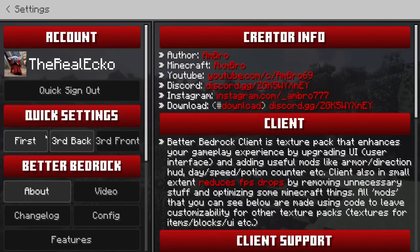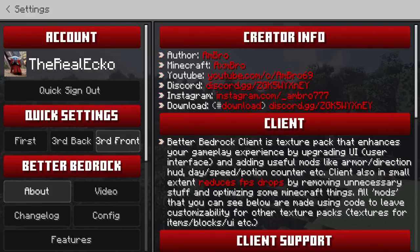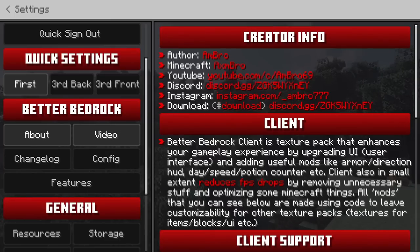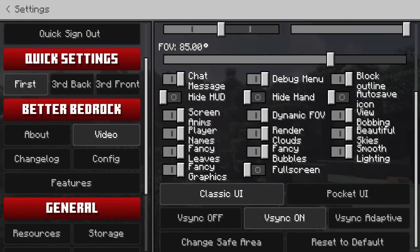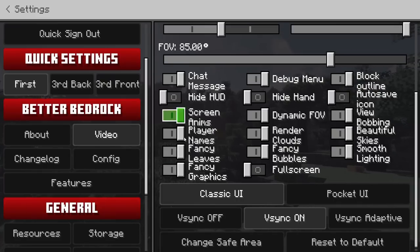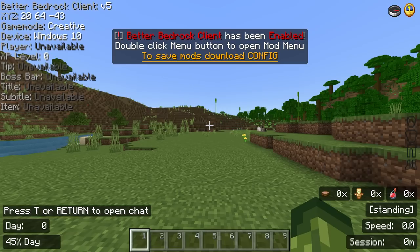Like other clients, it has a Quick Settings option for mobile users — first person view, third person back, and third person front. Checking out the Video section, this covers everything: brightness, hood opacity, FPS, GUI scale, and render distance. All options are in one area, though they can feel a little cluttered.